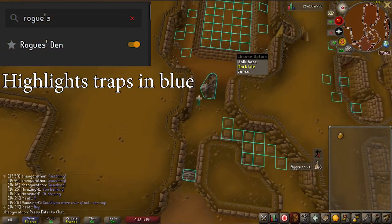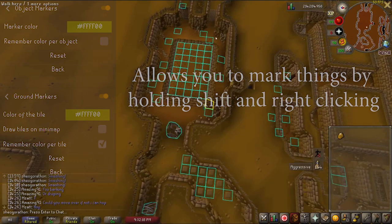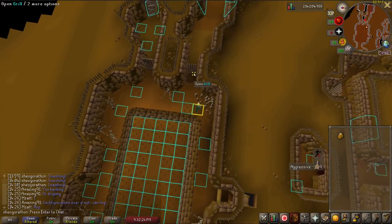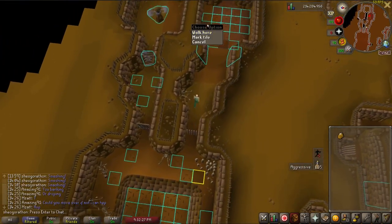The rogue's den plugin highlights all the traps in the dungeon, making it much easier to avoid them. The ground and object markers allow you to hold shift and highlight a ground tile or object, which is important as you will need to stand and move to specific spots in order to avoid the traps.